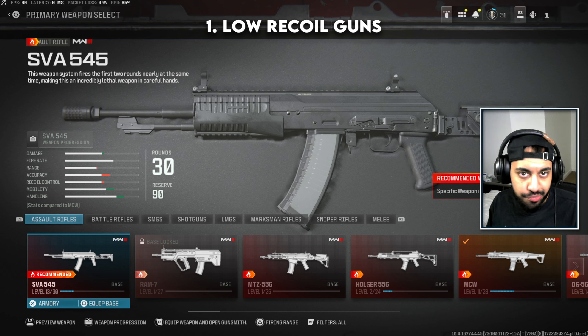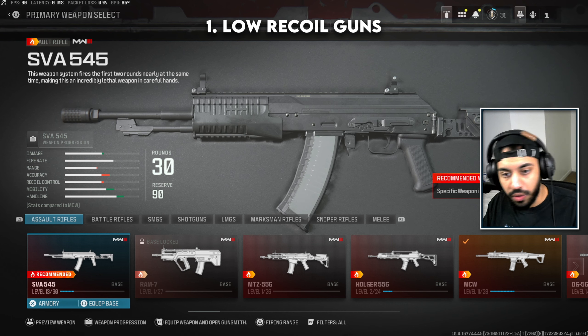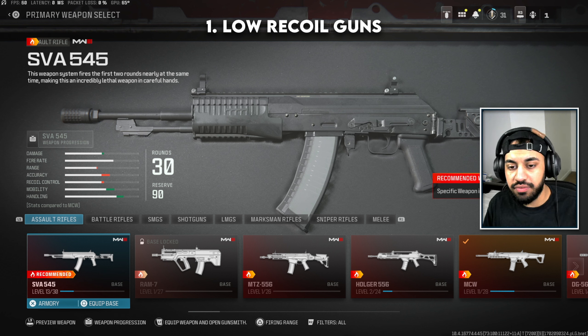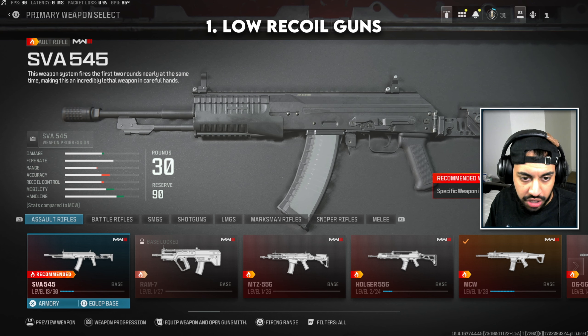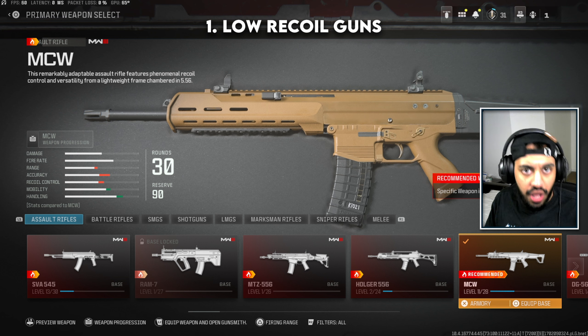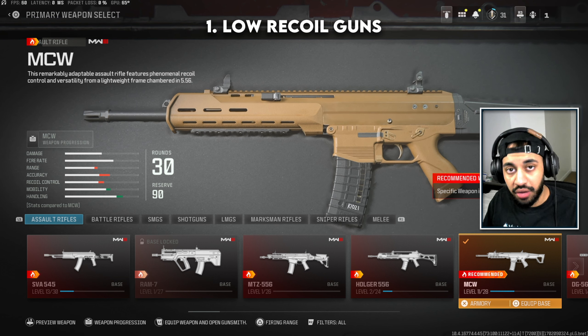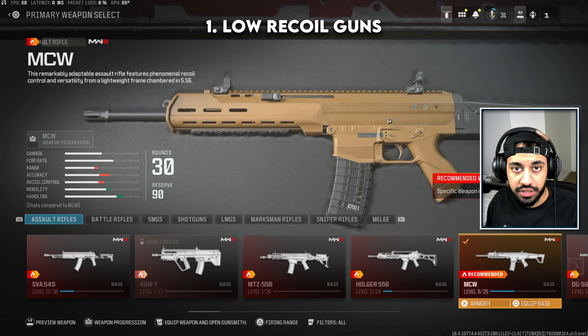The very first step — and this goes without saying — is to pick guns with low recoil. That's pretty standard at this point. The reason there are class setup videos and best gun videos on the channel is so you know which guns have low recoil and what the best builds are. Make sure you've got correct builds and pick the correct guns. There are tons of videos on the channel about that — link is down below.